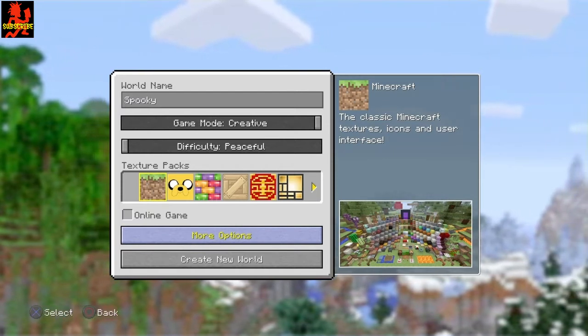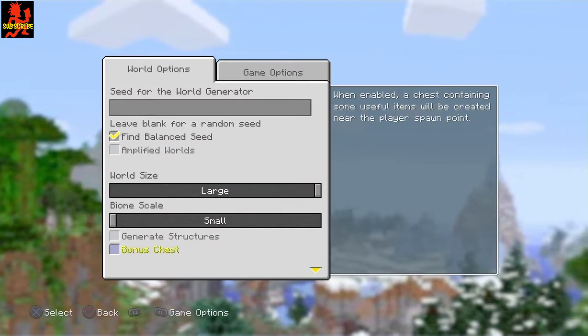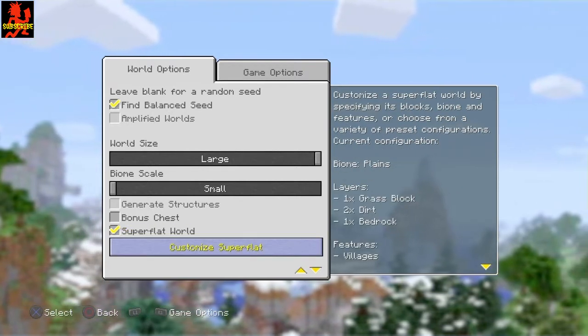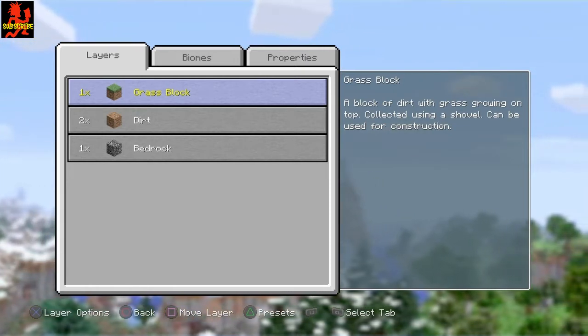So this is how I do this. Go ahead and go to More Options right here, go all the way down towards Super Flat, make sure you have this checked. Once you've got that, go ahead and customize the Super Flat.